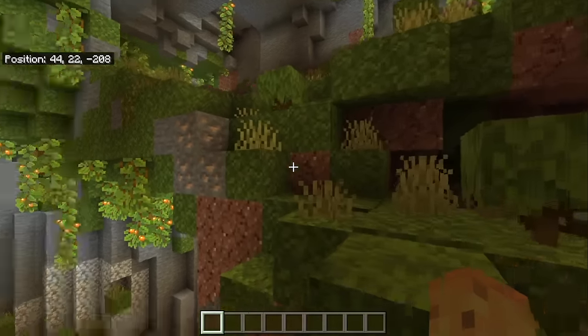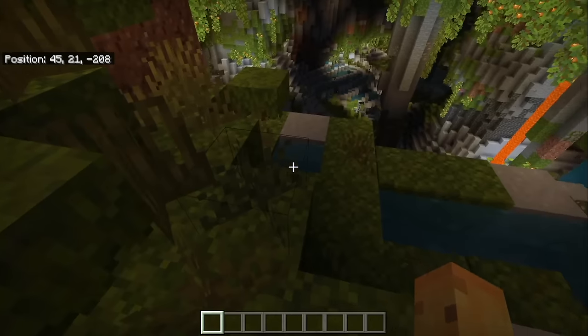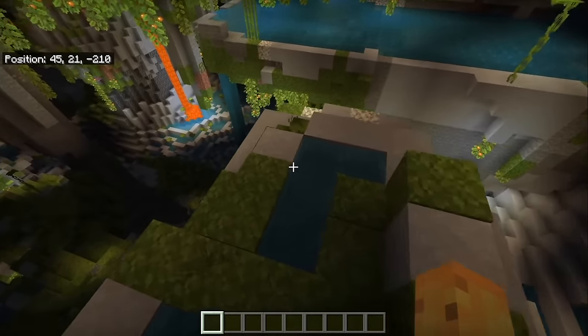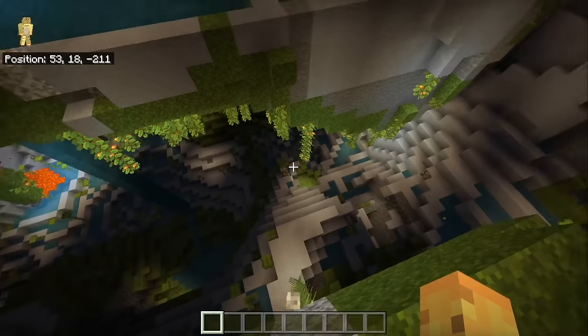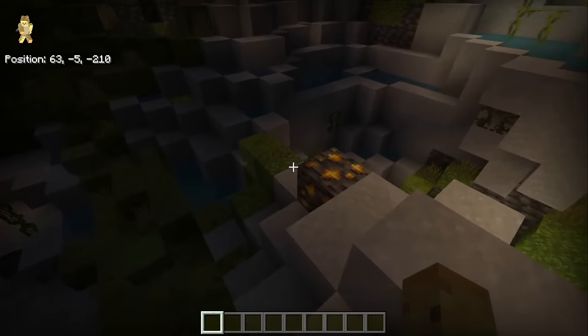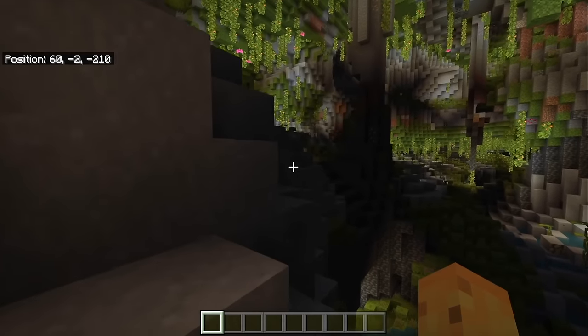Lush Caves are also one of the best places to look for ores of any type. Despite the biome mostly being made up of moss and clay blocks which look distinctly not like ores, ores still generate here as if surrounded by stone — leaving you with some very easy pockets of gold, iron, or anything else you can mine.